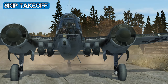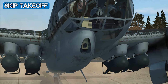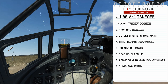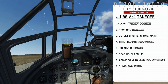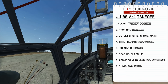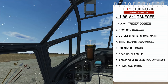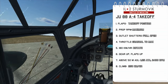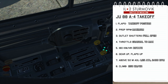Next we'll look at the takeoff procedure for the Junkers 88. To take off, set flaps to takeoff, RPM to maximum, outlet shutters fully open, then set throttle to maximum and rotate at 180 km/h. Then raise the gear and flaps, and set cruise power for the climb. Line up on the centre of the runway and start setting the flaps to takeoff position — the light will change from red to yellow. With RPM at maximum and outlet shutters open, we're ready to go.